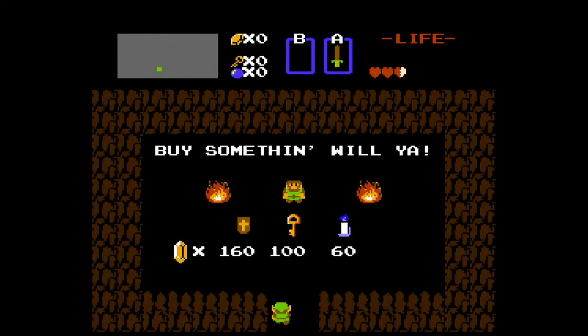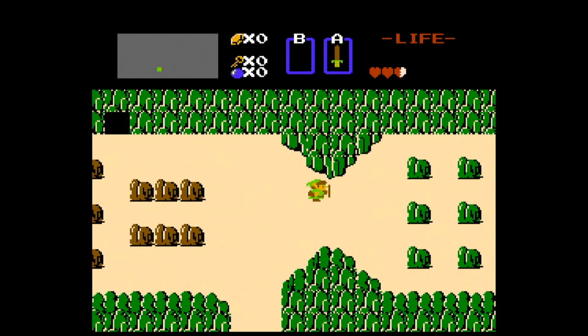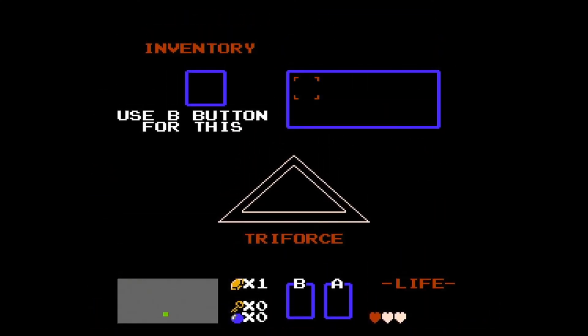Up here, the 160 rupee shield — that's the one that I would get. You see how he has this shield in front of him? Because if you're facing a creature or monster, whatever you want to call it, it reflects their projectile that they throw at you, and that comes in really handy later. Especially with Octoroks, who would like to throw rocks at you. Right now, that's also the only way to get rupees, is by killing things. Alright, give me a shot.